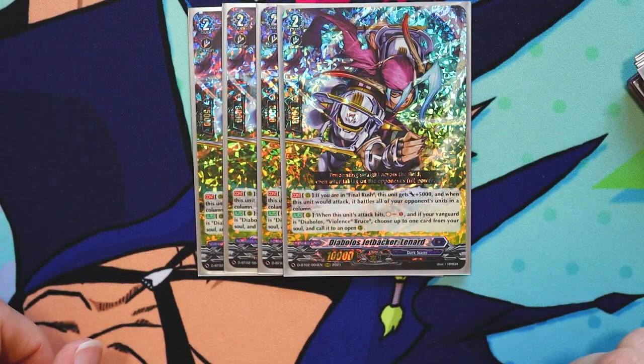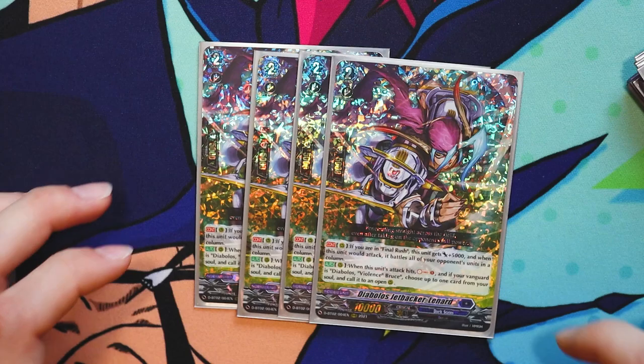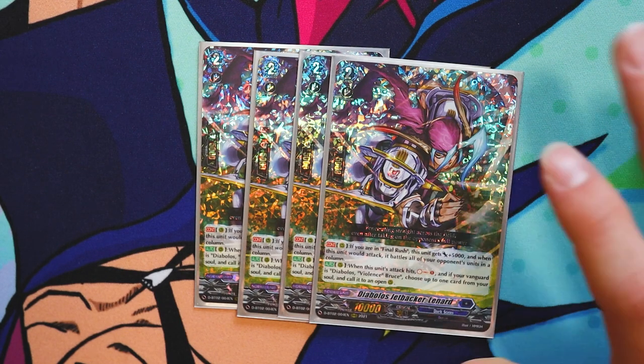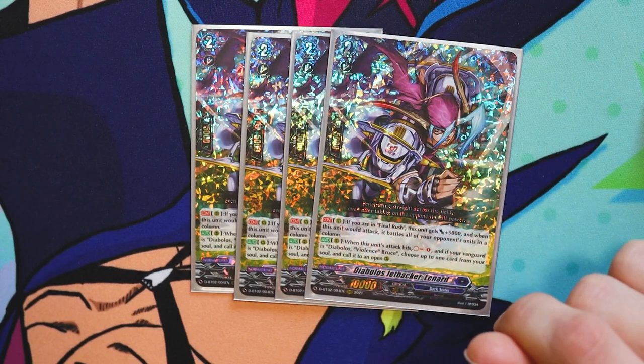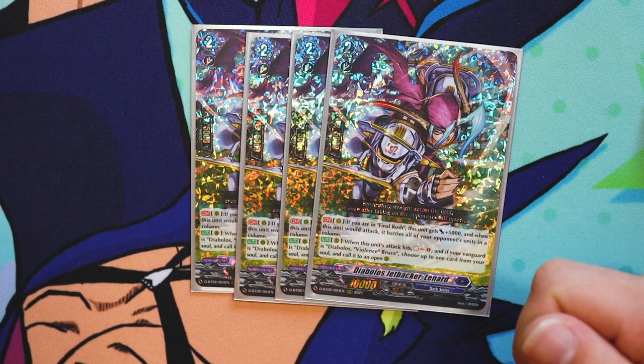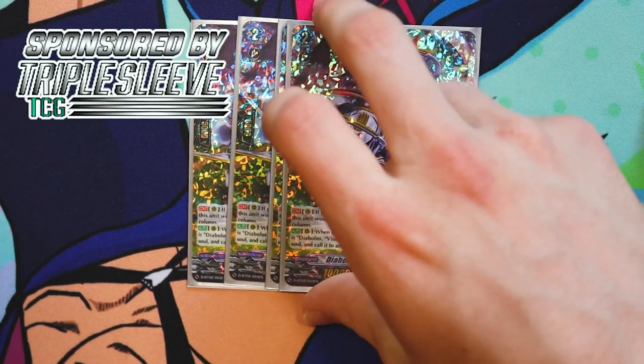For grade twos, run four Diablos Jetbacker Lenard. This card makes the deck — he's really, really good. His first skill is if you are in final rush, this unit gets 5k, and when it would attack, it battles all your opponent's units in a column. So you can swing in an entire column and hit both of them, which helps its other skill. When this unit's attack hits, soul charge one, and if your vanguard is Diabolous Violence Bruce, pick a card from your soul and call it to an open rearguard. That's not a once per turn. So if you hit a full column, using Persona Ride that's 20k, use Hellblast Full Dive that's 30, 35 off of its own skill — it becomes 45k when the attack hits.